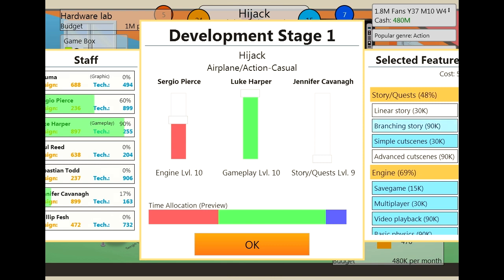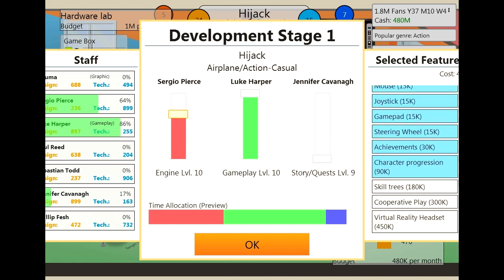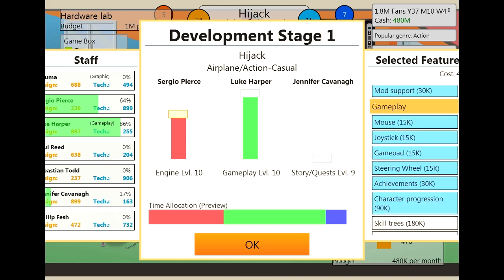What works best is having more of the smaller options. Those two right there, except we can only select one so we'll go simple cutscenes. I've chosen all the cheaper ones so if we drag up the engine just a touch and maybe remove basic physics — a little bit more on engine and we can. Then if we go down to gameplay we can actually add the virtual reality heads — I researched that. However, this seems to get more points just focusing on the smaller ones.